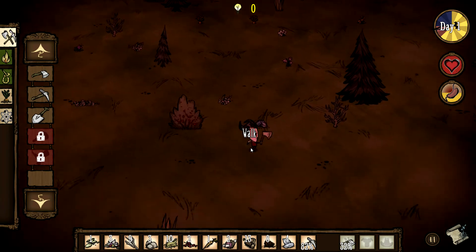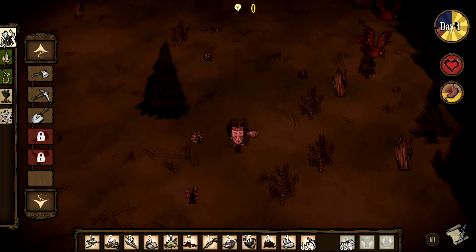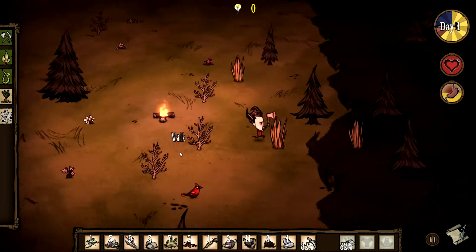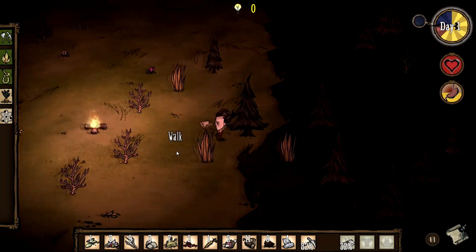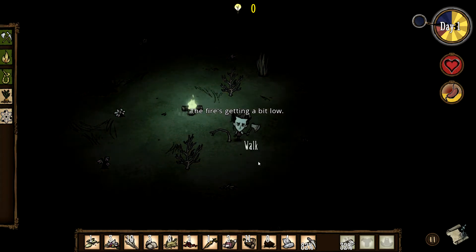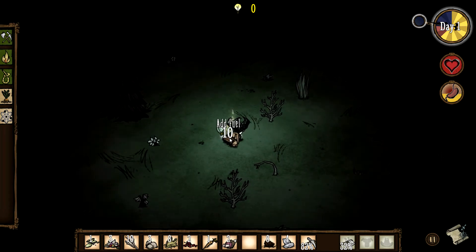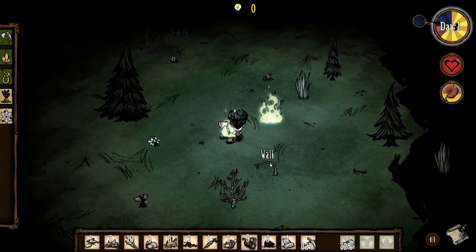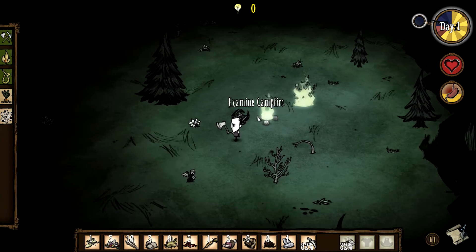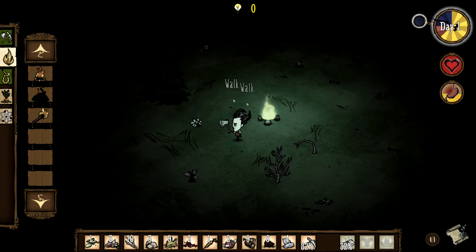Unfortunately I'm not really seeing anything good to camp by yet, so I guess we'll make it here. Oh, and this is a forest over there. The fire's getting a bit low — we can put a log or two on there. You see the light radius increases every time you stoke it up. That caught on fire — things near the fire catch on fire too. You can use the torch to set trees on fire.